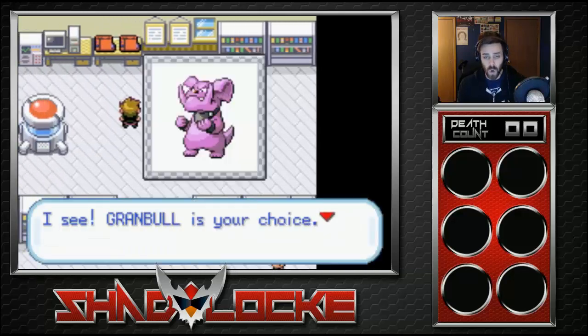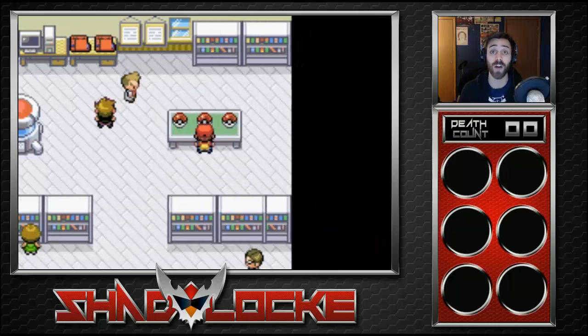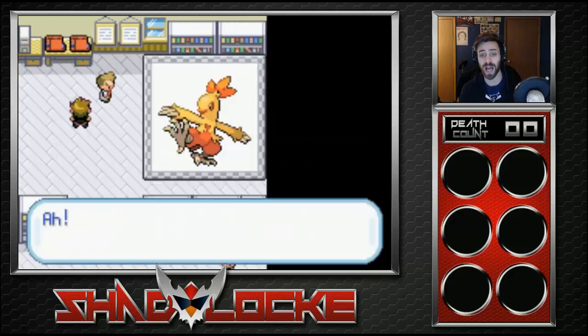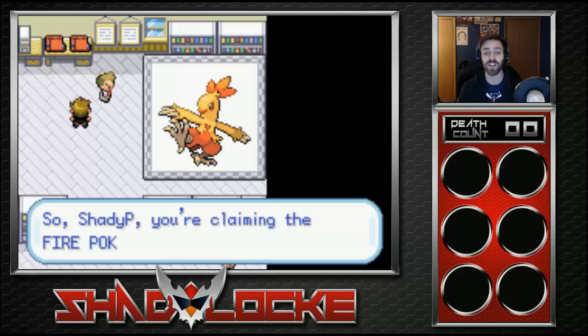This is the moment — we're going to find out together what my Pokemon options are. First up: a powerful Granbull! No Fairy typing in this game, just Normal type. Next: a Sunflora — I don't think I've ever used a Sunflora in my entire life. And the third option: a Combusken! That could be very useful given how hard this run will be — but it's not up to me, it's up to you guys.